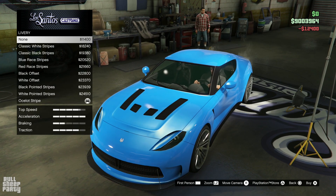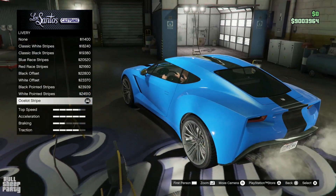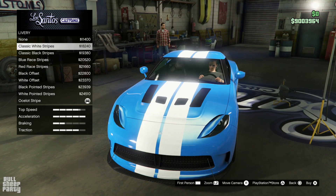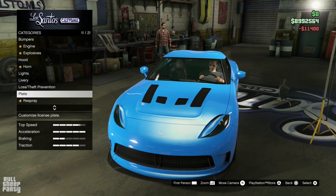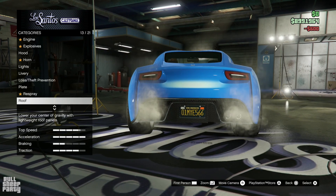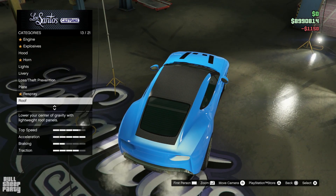Lights. Liveries — here are all the liveries you can choose from for the Pariah. Even though Rockstar gave us one, it's actually not that ugly. But I already know what color we're going to make this, so let's just go with none. License plate — of course, yellow and black. Respraying the vehicle is going to be done at the end. Stay tuned, because you guys picked the color for this week, as you do every week.